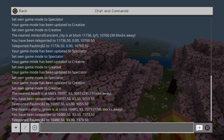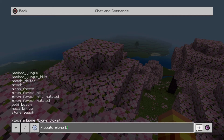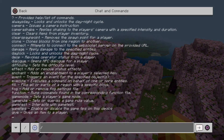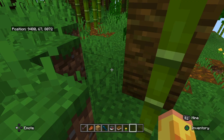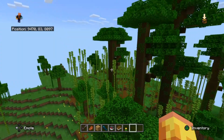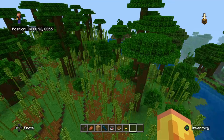Let's do one more biome — bamboo jungle. Forward slash locate biome, bamboo underscore jungle. Then forward slash tp with those coordinates. And we're in a bamboo jungle! So very useful command — saving a lot of time in your gameplay if you need to find certain resources. So there we go, that is the locate command.